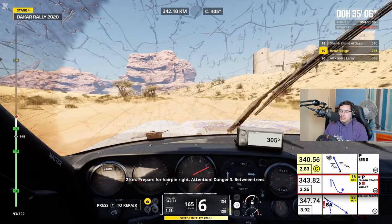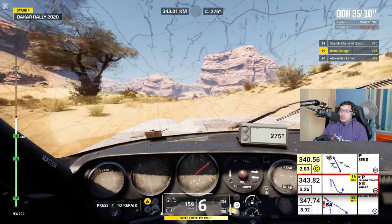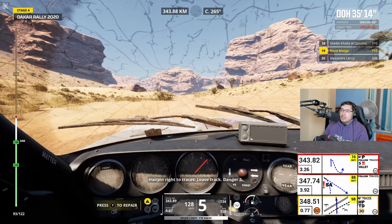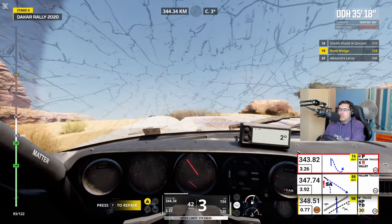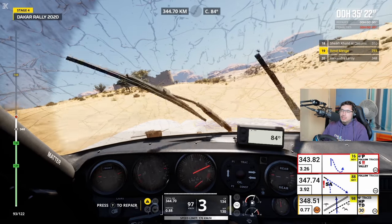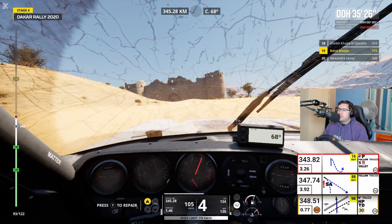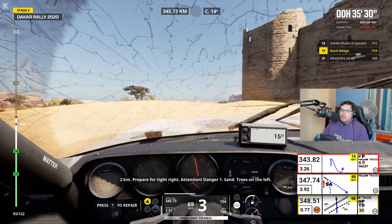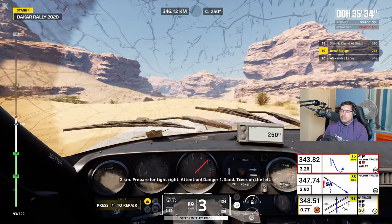2 km, épingle à droite en approche. Attention, danger 3, entre les arbres. Turn it, turn it! We're going to the castle. Bye, castle. 2 km, virage à droite en approche. Attention, danger 1. Sable, arbre sur la gauche. Attention, zone de limite de vitesse à 30 en approche.